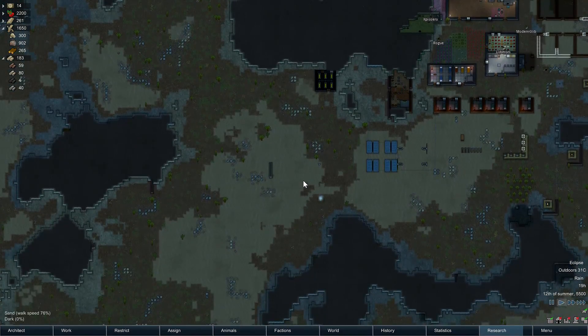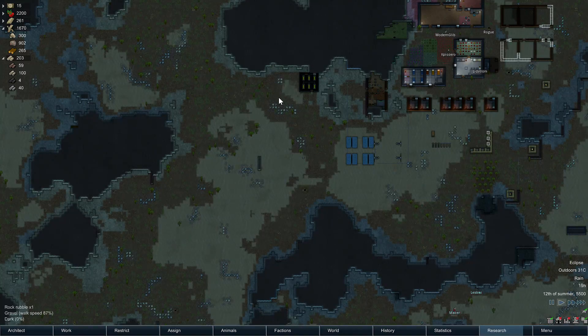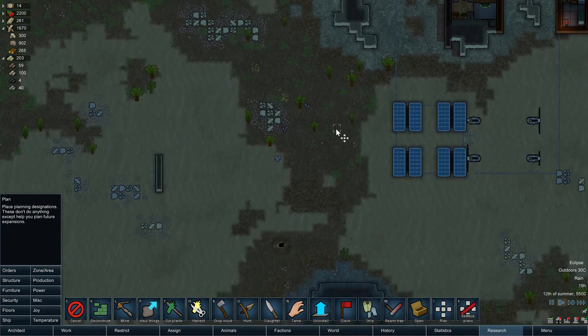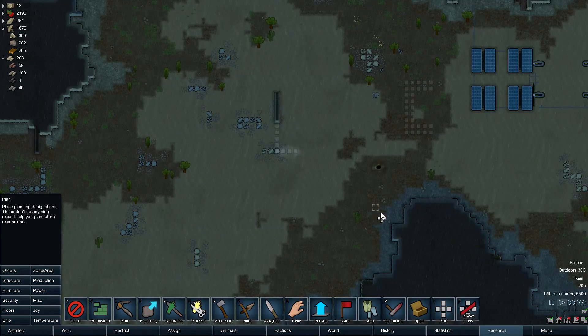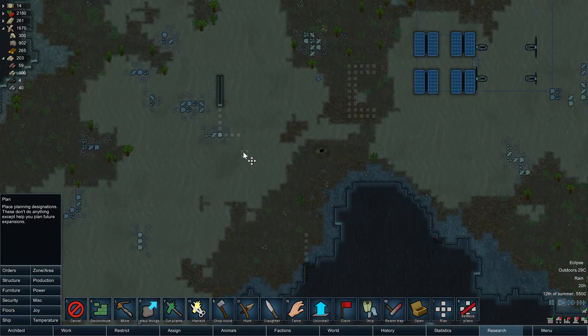I'd really rather not separate into a zone there and a zone there. I'd really just like to cut it off here. I could do a wall, turret, and then a couple turrets down here with walls, and then sandbags way back here. Maybe. God, I don't know. Sandbags there, and then turrets. Not like that really. Turret. Something like that.